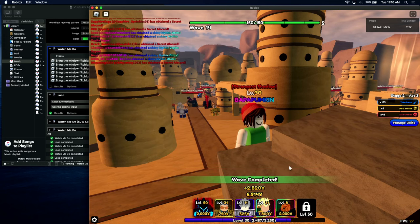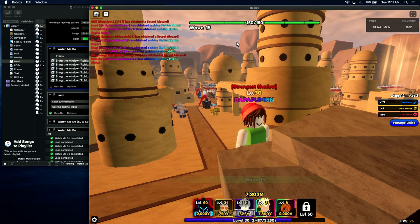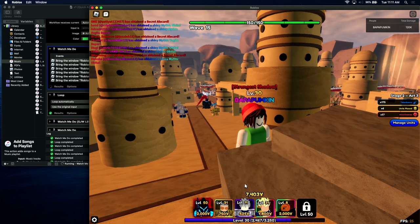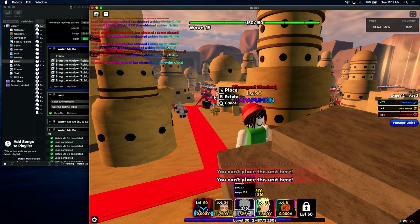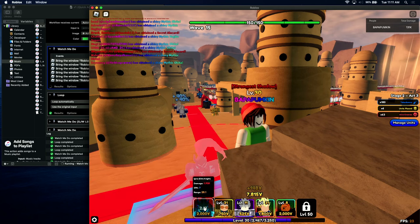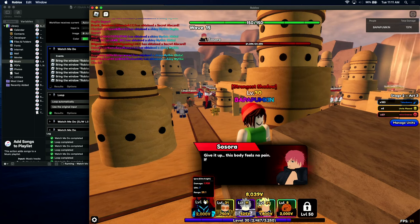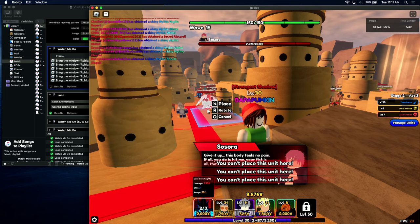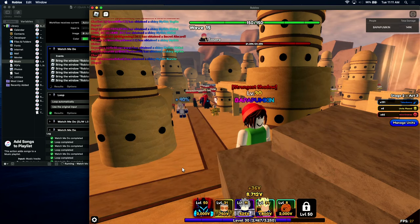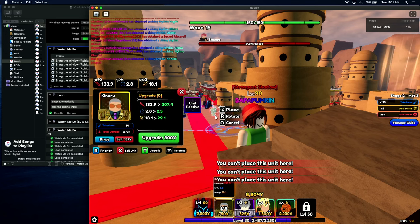Legends is easy once your characters are max level — you don't need the best passives, units are strong as they are. The boss spawns at the five-minute mark. This also works for Legend 2, Legend 1, and Sand Desert.